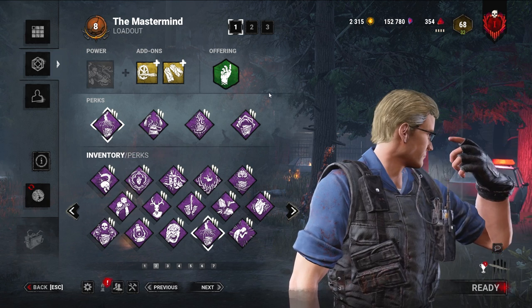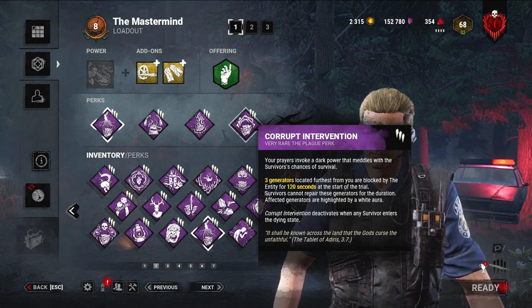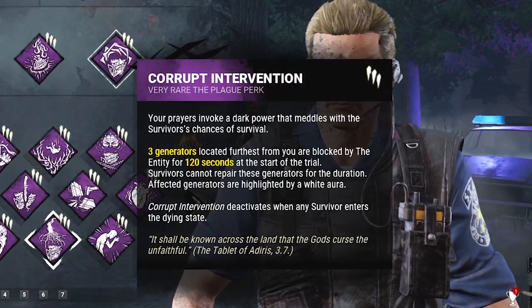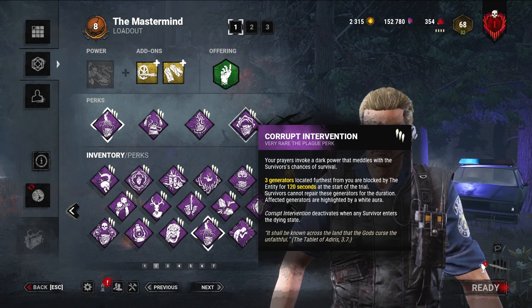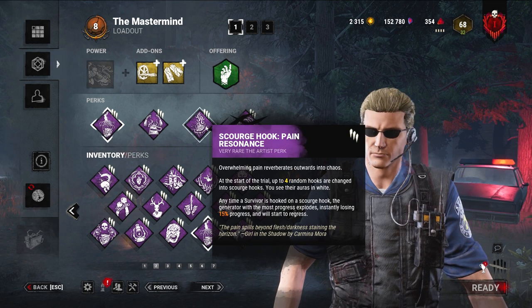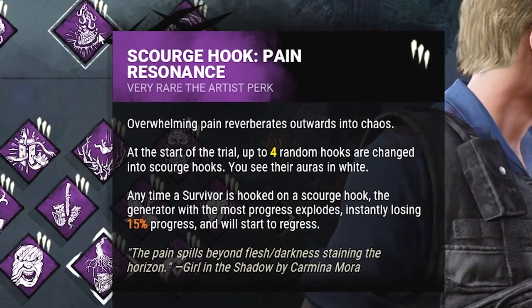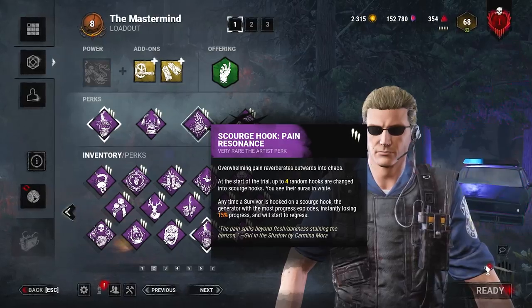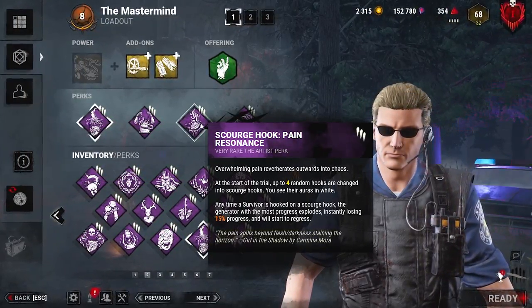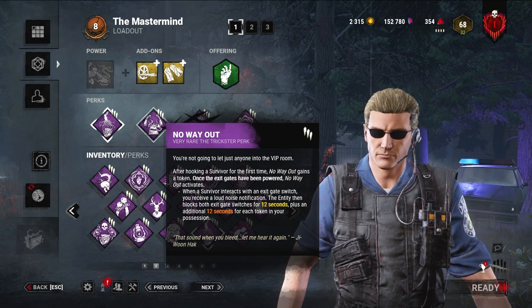To start off, to protect myself from any large maps I may spawn into, we bring Corrupt Intervention. That blocks the 3 furthest gens, just in case the map is massive and I can't find anyone for a long time. It protects me on maps like Mother's Dwelling or Eerie of Crows. And to pair with that is Pain Resonance - in my opinion the best regression perk in the game. It also offers a lot of information: if you see a gen blow up at about 50%, you know every other gen is less than 50%. Probably my favourite perk in the game. Another favourite is No Way Out.